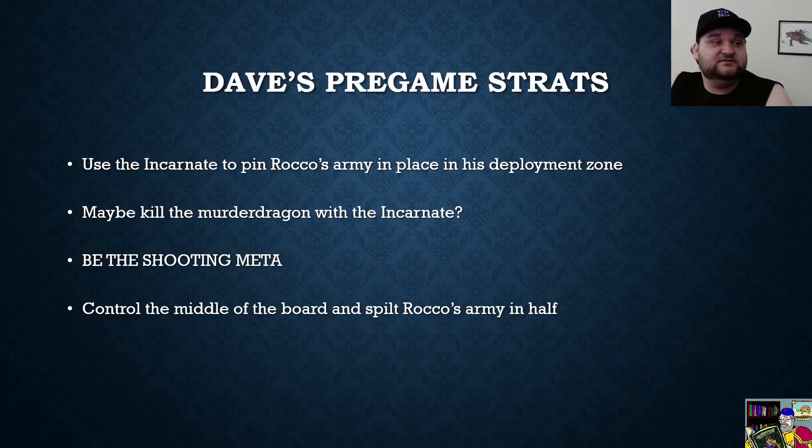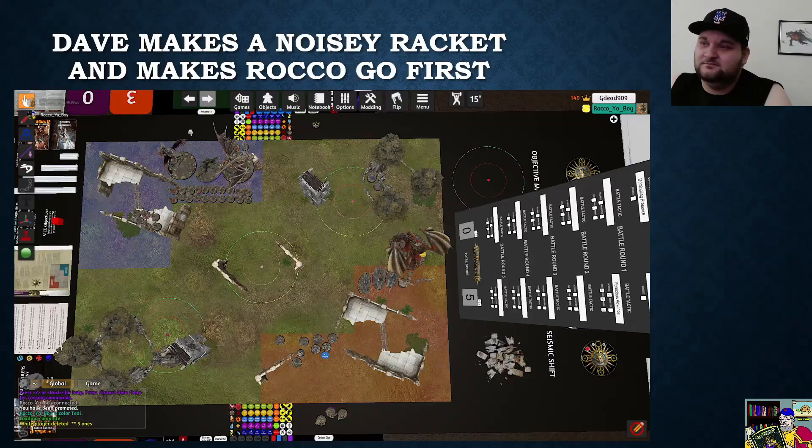Dave's other strategy is to be the shooting meta — he brought shooting, I brought a melee army. It's a good melee army, but he can tear me a new one with all his mortal wounds. He wants to control the middle of the board and split me in half so I have to be close enough to his archers to be shot. Now, the wild woods make me go first.